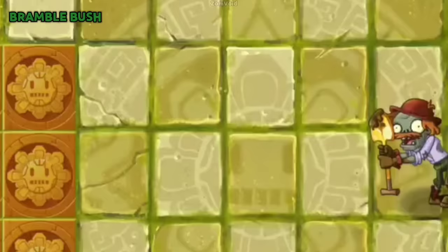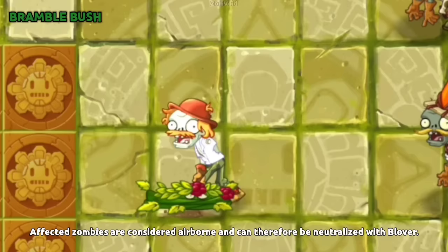Trapped zombies are knocked back when Bramble Bush is eaten, destroyed, or dug up. Affected zombies are considered airborne and can therefore be neutralized with Blover.